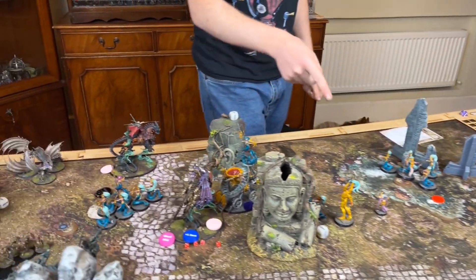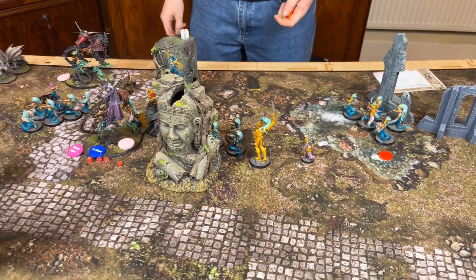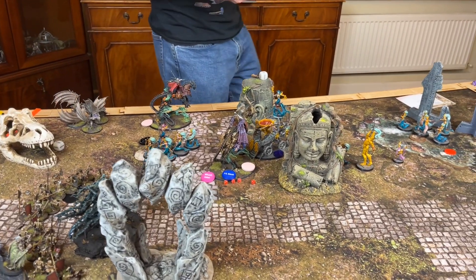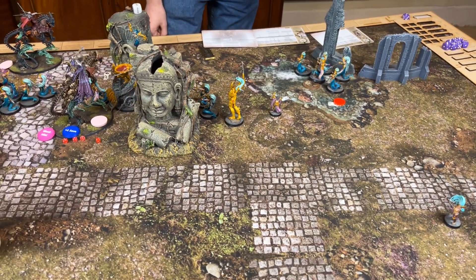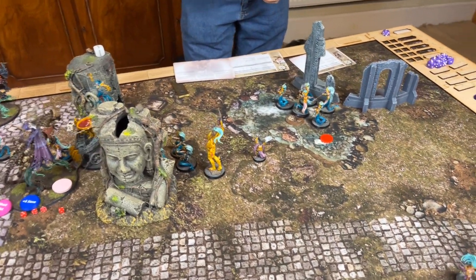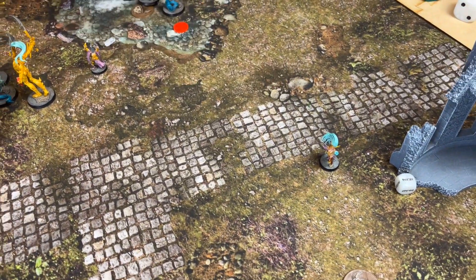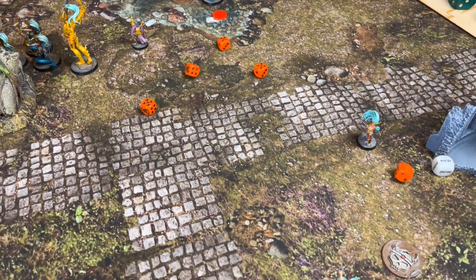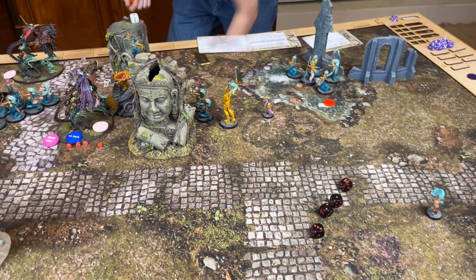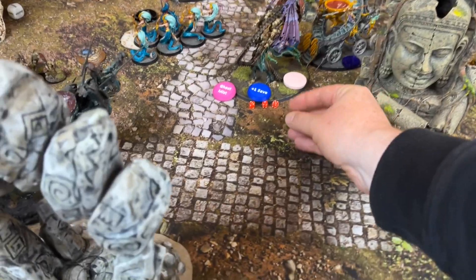The Bloodwrack Shrine goes first. Minus one to hit. Five spear attacks — fours and threes — two hits — moving on threes — four saves on twos — two get through — D3 for two, takes two. Six goat-stave attacks next — so six taken, five total wounds.